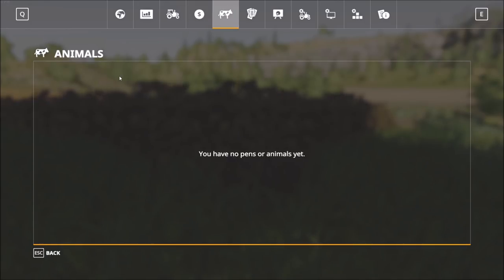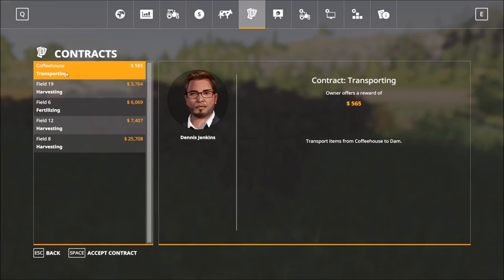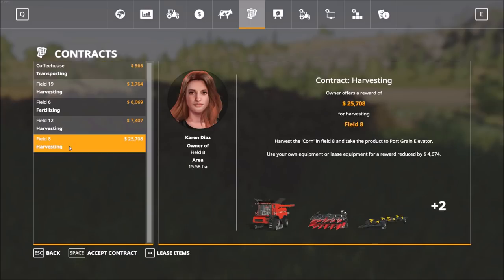For animals, we don't have any pens or enclosures set up yet so there's nothing to show. Then we come into the contracts tab. There's not one for every field — it seems to be a random assortment of harvesting, transporting, and similar basic contract types. You can't do work on just any field; you have to choose from the available contracts. One harvesting contract is worth $25,708.